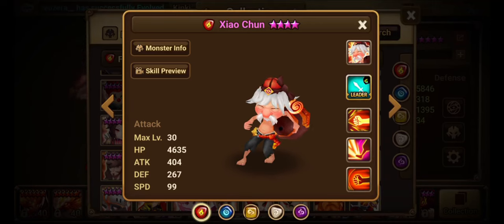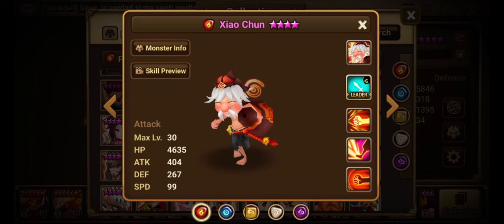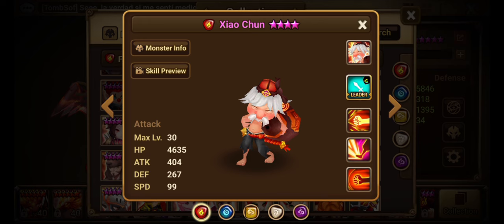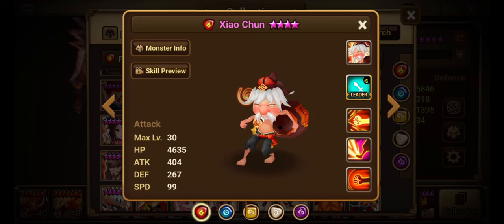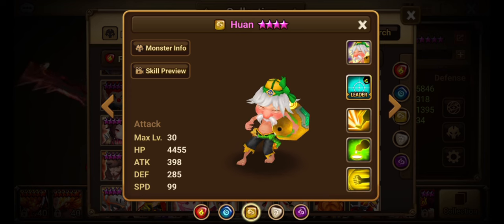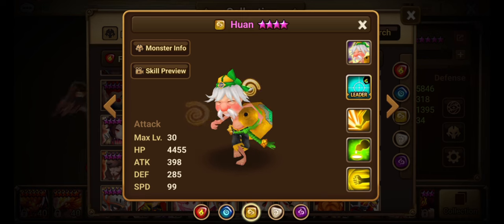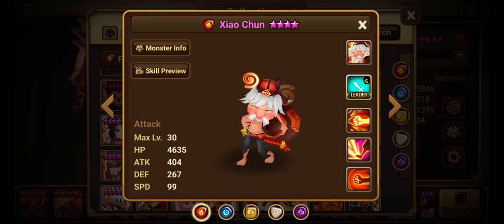Hello everybody and welcome to the video. Today we're going to be taking a look at Xiao Chun, the Fire Drunken Master. I am in love with the Drunken Master family — it is one of my favorite three-star families. Juan, in my opinion, is a really good unit. But of course we're not looking at Juan today, we're looking at Xiao Chun.